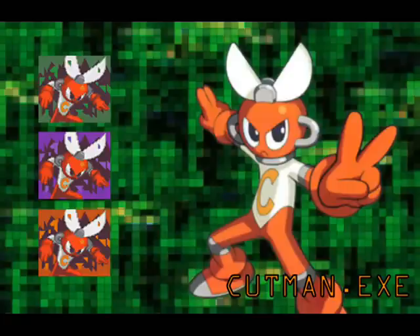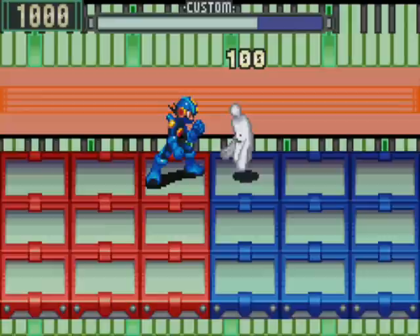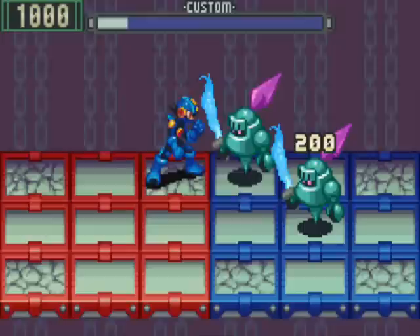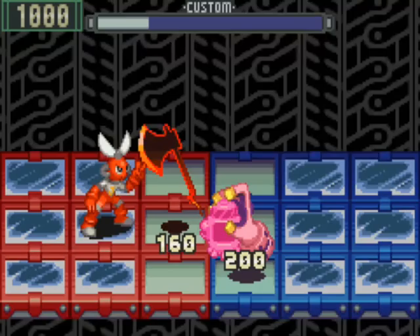He may look small, adorable, and harmless, but make no mistake — Cut Man is not one to be taken lightly. He's a fierce Gospel Navi. Using the scissors on his head, Cut Man does massive damage to any enemies standing directly in front of him: 150 damage to be exact, and 100 damage to any enemies standing in front of him. Cut Man version 2's scissor attack does 200 damage. Cut Man version 3 ramps the power up to a massive 300 damage. Interestingly, Cut Man's scissors counter a sword — they must be pretty sharp.